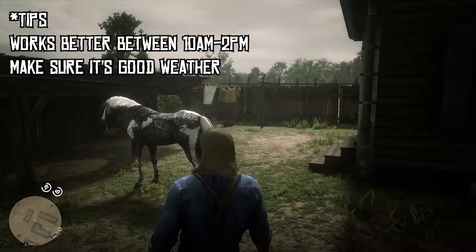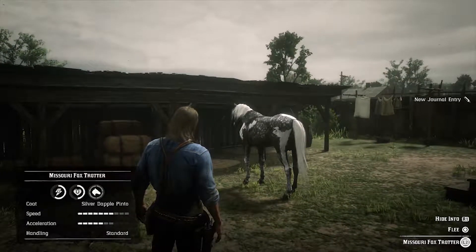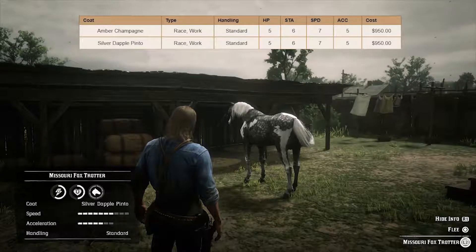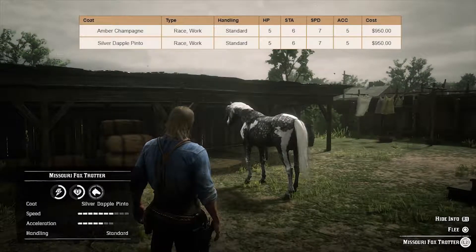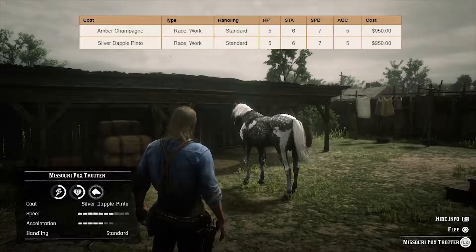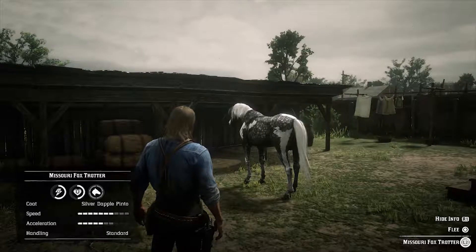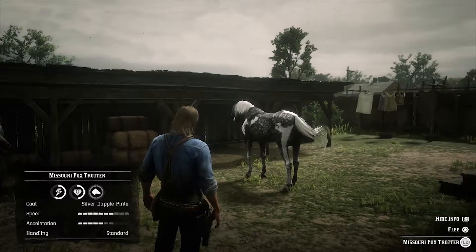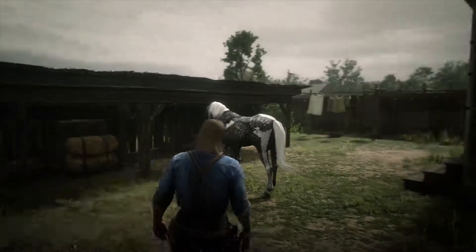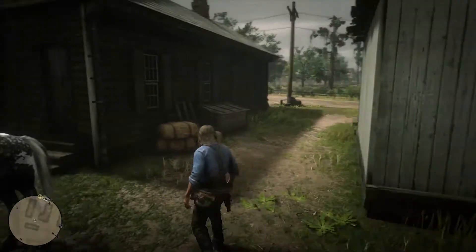It took me a while guys but I finally got me a Missouri Foxtrotter! Look at it — it has seven speed standard, can go up to max, acceleration is five standard and can go up to seven, and handling is standard as well. Look at that coat — it's a silver dapple pinto coat, I love it!